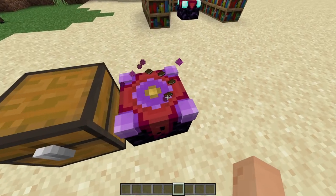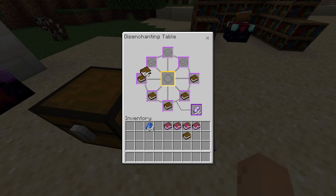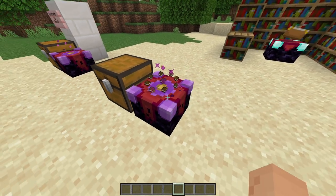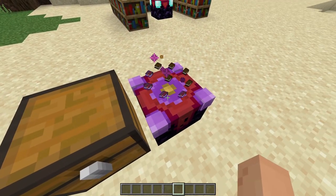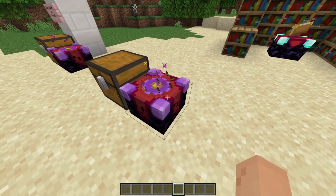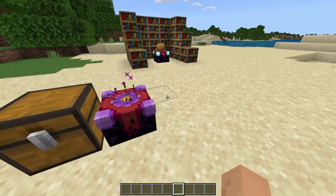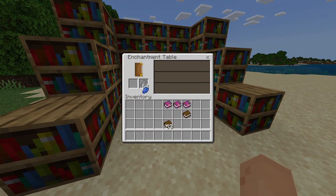If you ever have anything from your raid farm, as you can see it does show a little cool pattern on the block, and it actually has a pretty cool animation feature which I really do love. That's the Disenchantment add-on — this helps with raid farms and also with just straight-up enchanting books.